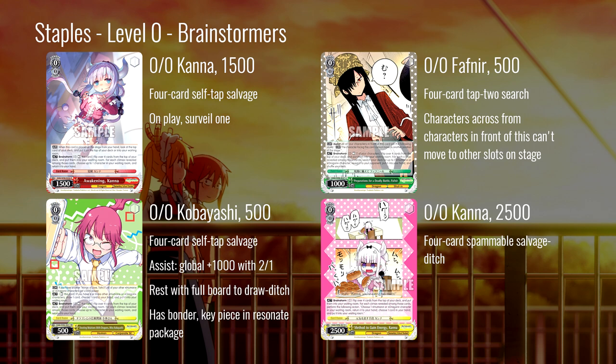As a standalone brainstormer it is fine — it's a self-tap salvage with a bonder, which means you can get it more easily. I don't find the draw-ditch to be super useful because you have to use it instead of the brainstorm. Draw-ditch is kind of a win-more ability when you need a full board to use it. In theory you can draw into events and climaxes with this, but realistically you are very rarely going to use that draw-ditch because you'd much rather just brainstorm.